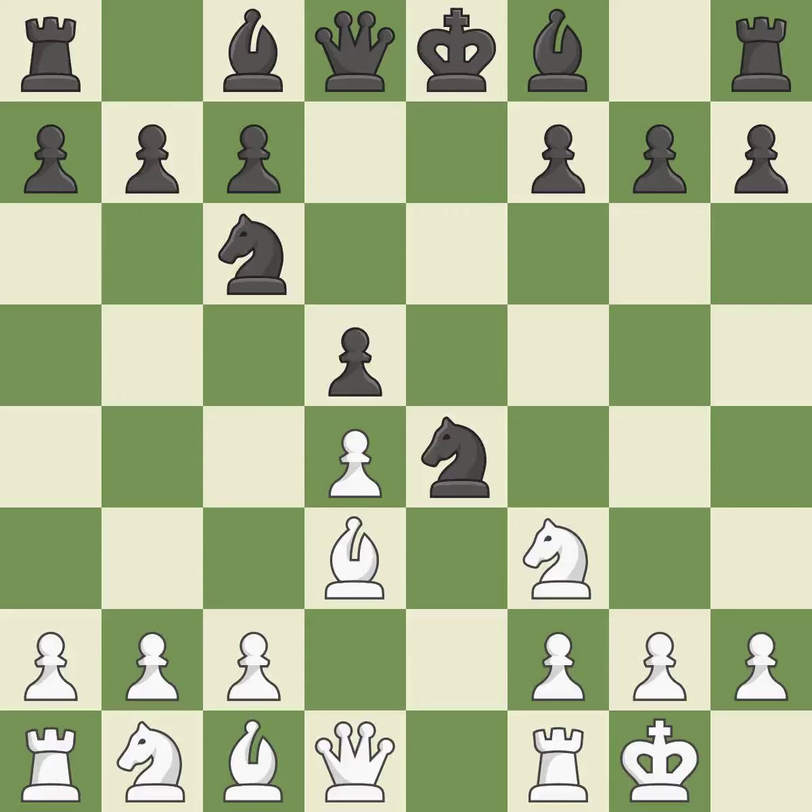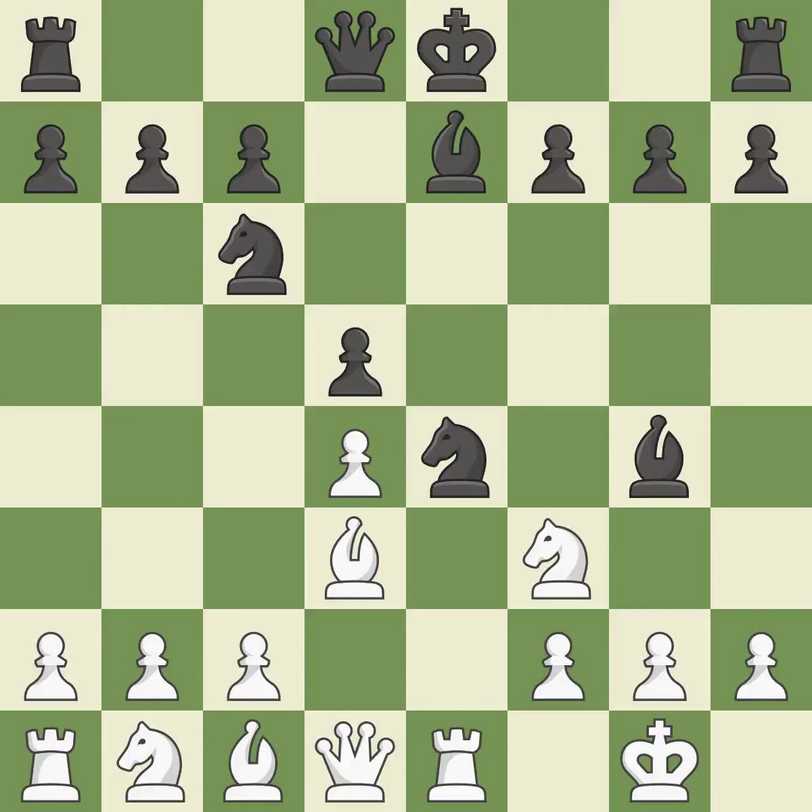Castling kingside tends to be safer because the king is further from the center. This develops a bishop off its starting square, getting it into the action. It is best. Re1 puts the rook on a central file and adds an attacker to the knight on e4. It is good. Bg4 develops the bishop and pins the knight. It is best.